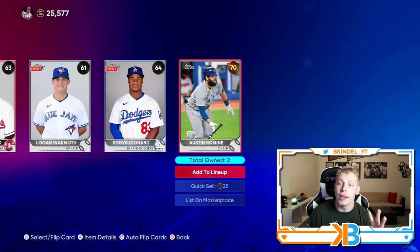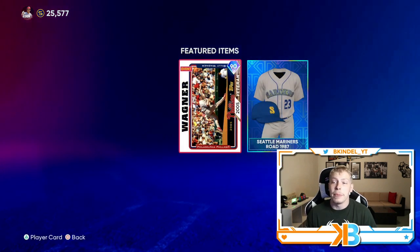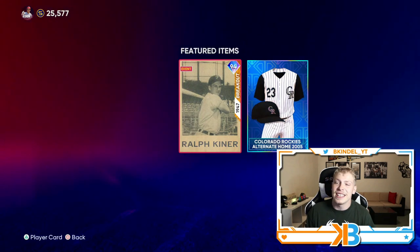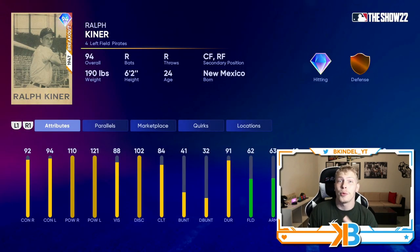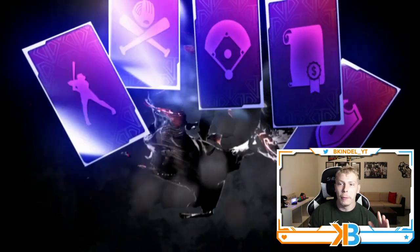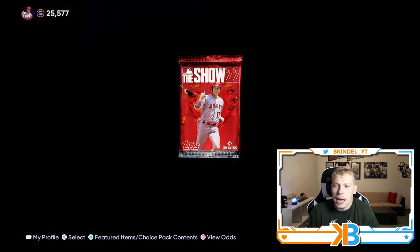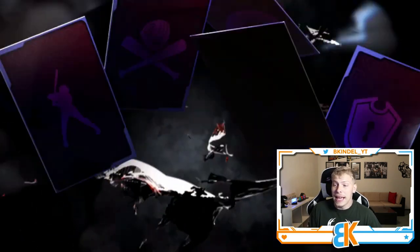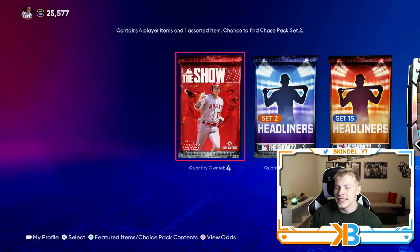We have three headliner packs. Set two gives me a chance at Billy Wagner, and set 15 gives me a chance at the brand new Ralph Kiner, and he looks pretty damn good. Obviously we'll be pulling for that. Any type of gold card from the show packs will be a lot better than what I've been pulling lately, but I don't see my luck changing anytime soon.